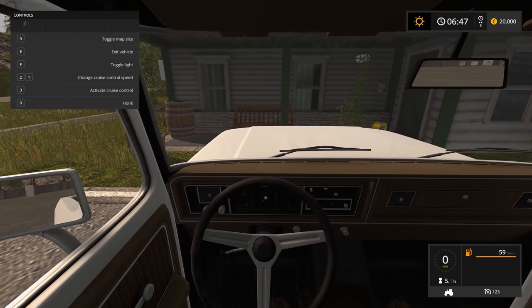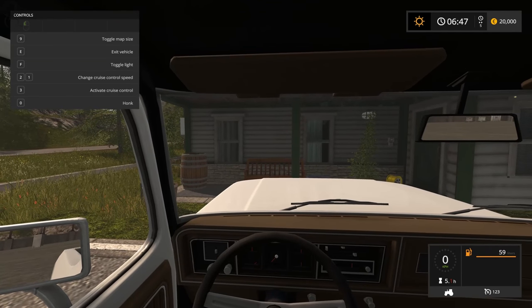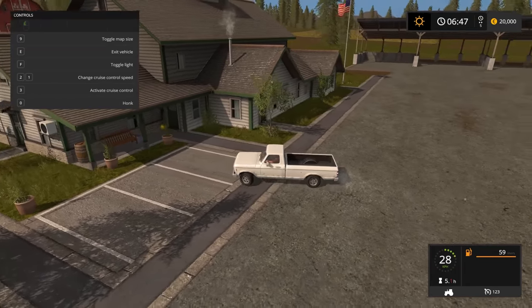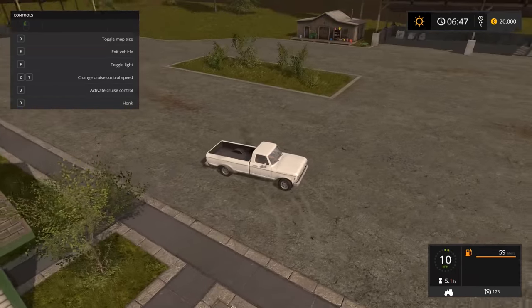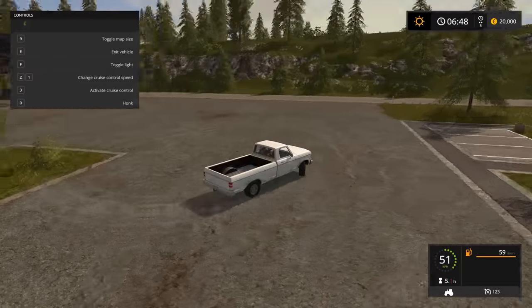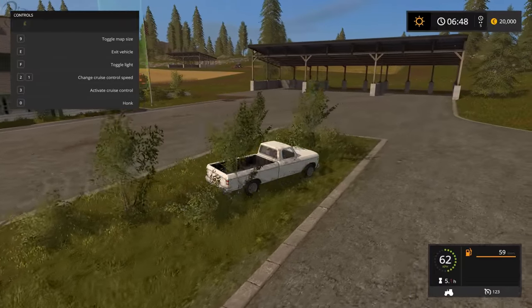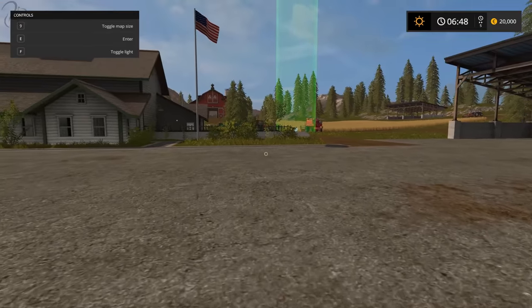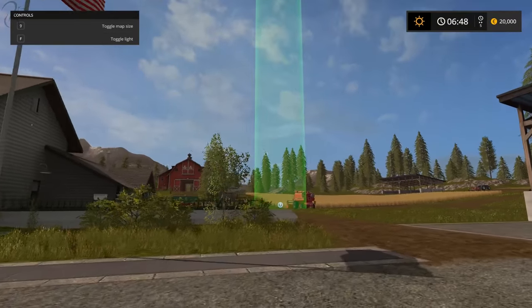It probably means I'm going to use first person a lot more than I would normally. In external camera I've got my steering wheel hooked up, so you can see the pickup is drivable with the steering wheel. You can also use a controller or just keyboard and drive around. It's just a pickup you can use to zip around town.